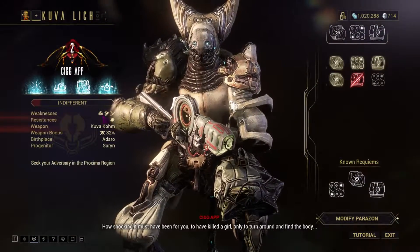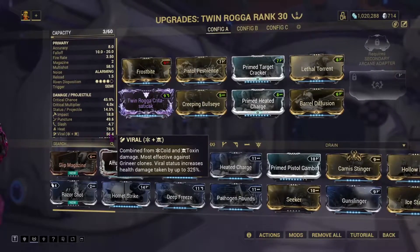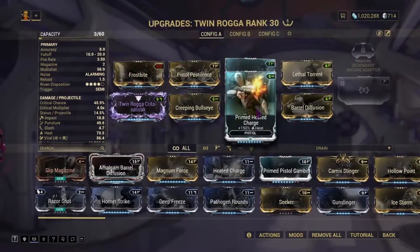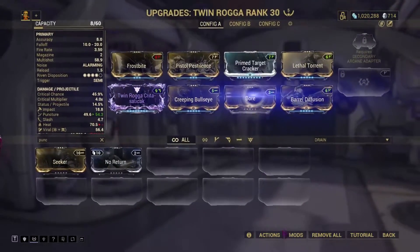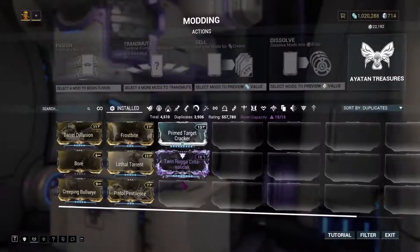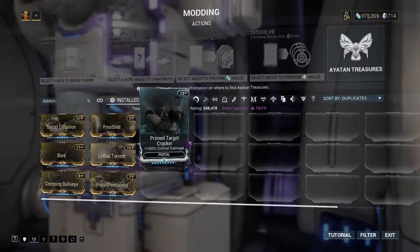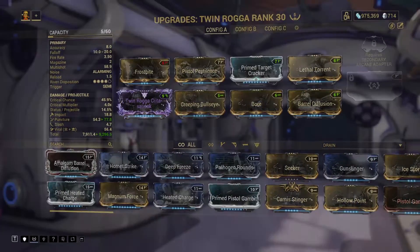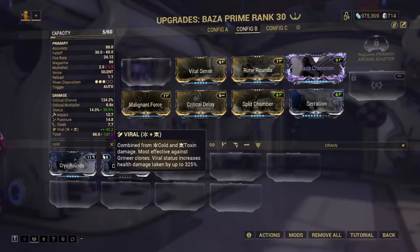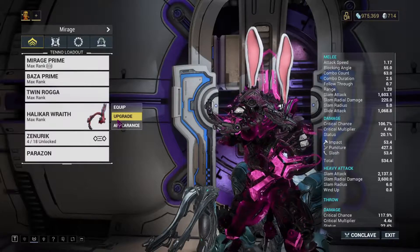You also want to check for weaknesses for your lich. Mine here has gas, viral and puncture. So you want to mod your weapons for those. Obviously you cannot combine gas and viral together since toxin is used for both. So I'll just stick with viral and puncture because my pistol already has a lot of puncture built in and is already built for viral. I swap out one mod for a puncture mod, giving me plus 77 puncture and 56 viral. Then I build my other gun for viral and puncture, and leave my melee alone since I'm not planning on using it.